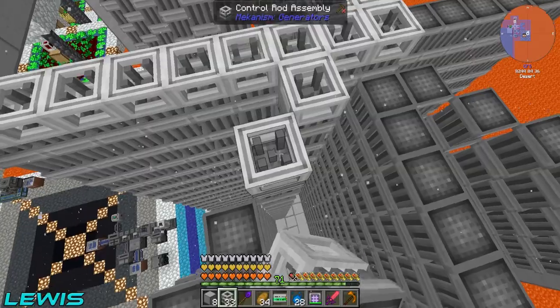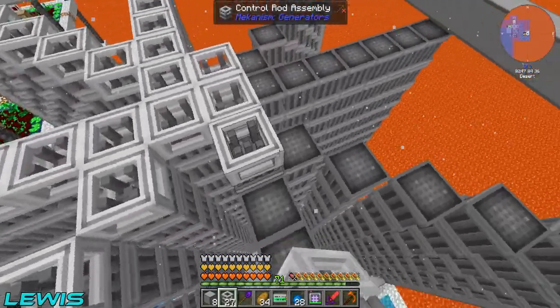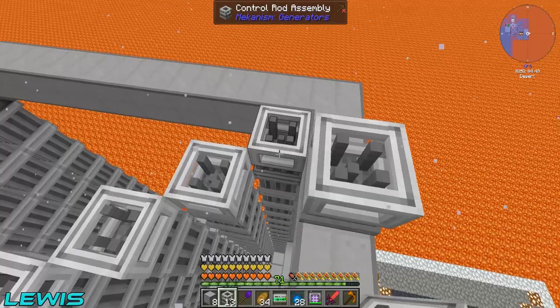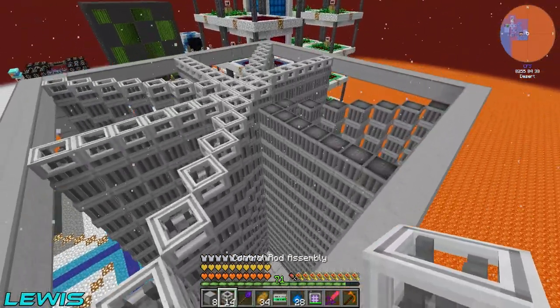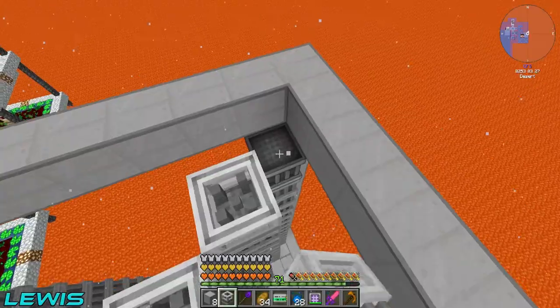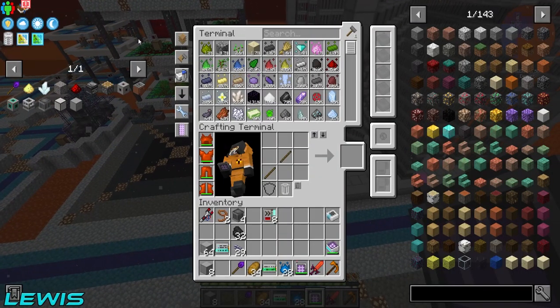So there are a thousand fission fuel assemblies and we've got one isotopic centrifuge. It better be on its A game. I want speed and energy cards in all of those machines. Don't worry - I forgot about that but you can autocraft it. I've done my cheeky autocrafting so you should be all good.